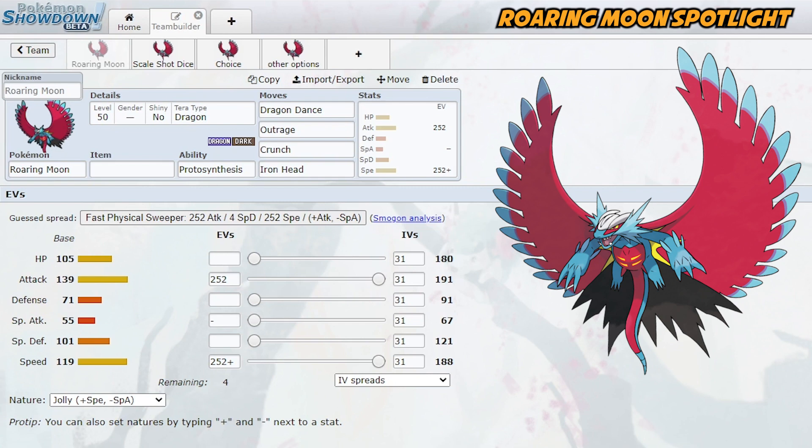As far as typing is concerned, Dragon and Dark is nothing new — we have Hydreigon, which was really one of the staples of the Battle Stadium Singles Series 1 metagame. You could look at Roaring Moon as kind of a physical attacker version of Hydreigon, at least in that they share the same typing. But Roaring Moon is really, really strong — 139 base attack, 119 speed, a high 105 HP, and a pretty solid 101 special defense. So this thing can actually take special hits decently well, which is also terrifying.